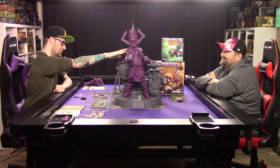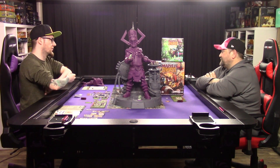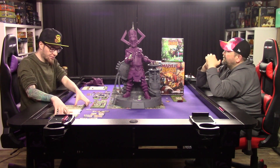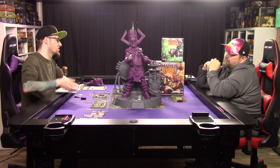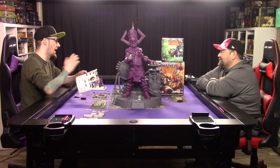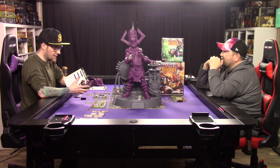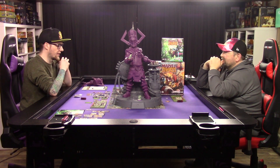The Galactus miniature is literally taller than us as we're sitting down. This is the second big miniature that Simon has done — the first was for Cthulhu: Death May Die, Season 3. The expansion comes in a small box and contains technically four missions: two for zombie mode and two for hero mode.